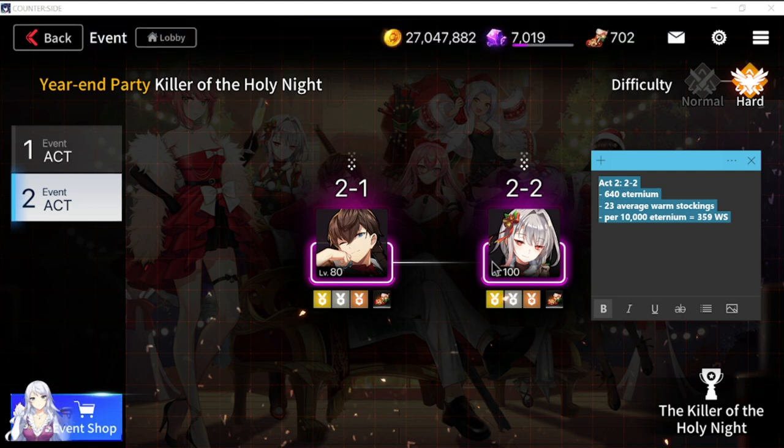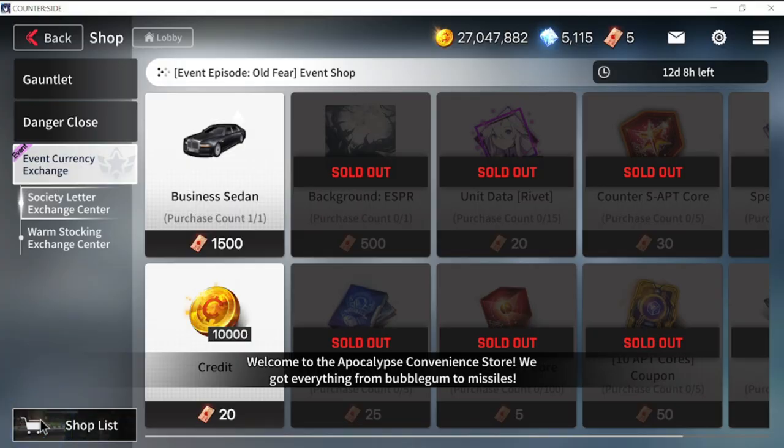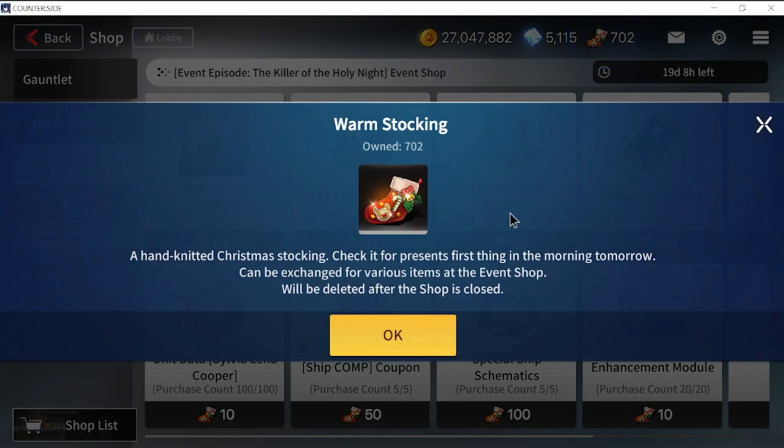That's a difference of around 60 warm stockings from Act 2, 2-1 to Act 2, 2-2. So those are your options on where to farm — the best is obviously Act 2, 2-2. Let's go to the store and check out the items that are really of value once you collect these warm stockings.